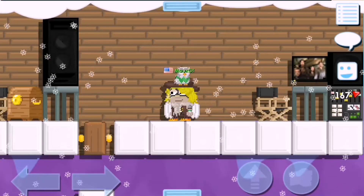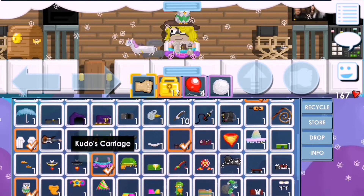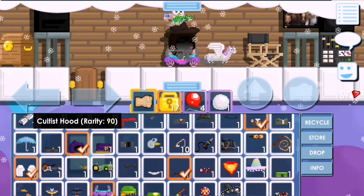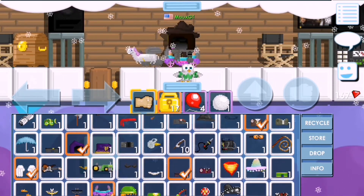If you have the Kudos Carriage on, nothing special is happening here. But when you equip the hood, everything is blacked out except the Kudos Carriage. I don't know why this happened.